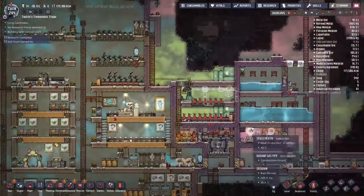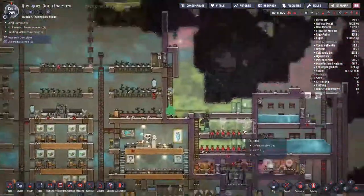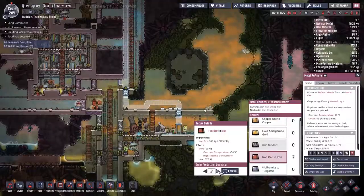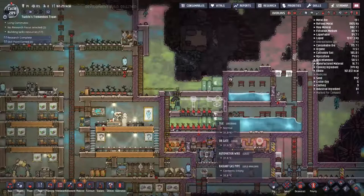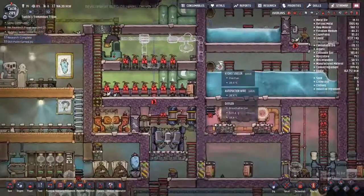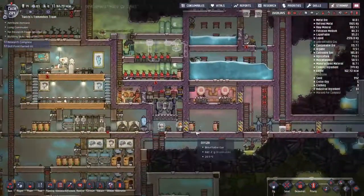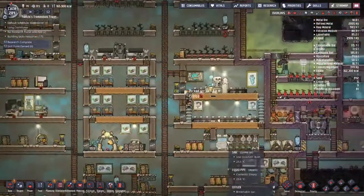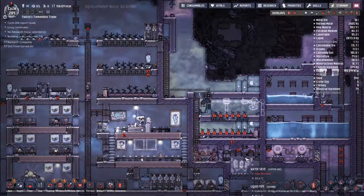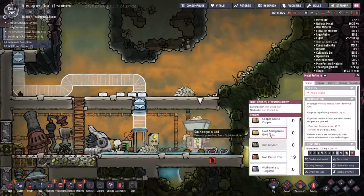The normal waiting time for duplicants to come along and make these buildings happen is incredibly exacerbated by the fact that I've actually only got one Atmosuit on the atmospheric suit checkout going into the Balm Lily farm area, and the fact that someone is coming along to disinfect in a chlorine area has made that even worse. But thankfully people are going to come along and do the right jobs. The bottom water tank is actually finally got to the point where it is so full that every time more water comes in it trips off the hydro sensor, meaning that maybe I actually want to move the hydro sensor above the valve like the other one is.